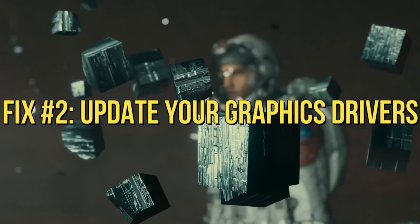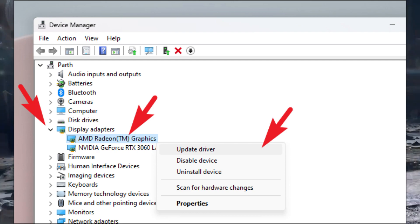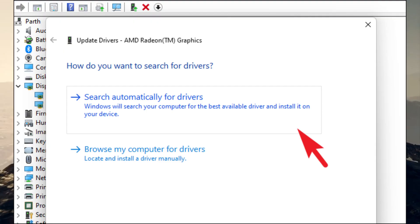Update your graphics drivers. Outdated graphics drivers can often lead to stuttering. Visit the official website of your graphics card manufacturer and download the latest drivers compatible with your system.